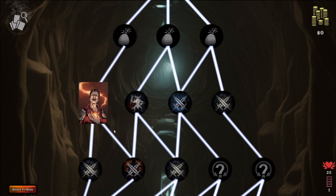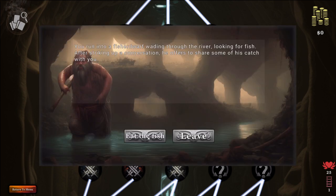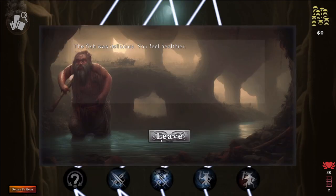First node's an event node. We're just going to eat the fish and luckily gain five max HP for the rest of the run, upping our starting life total from 25 to 30.